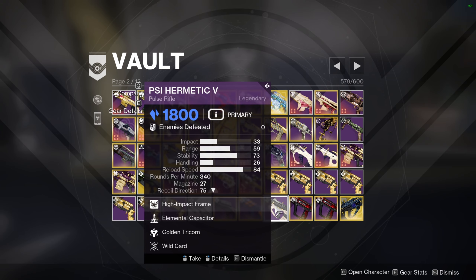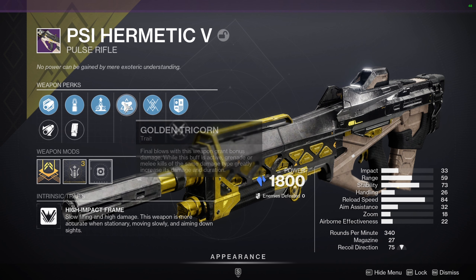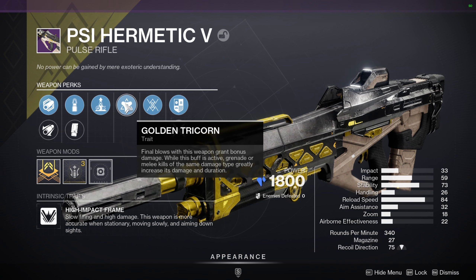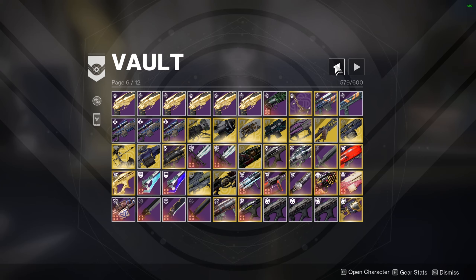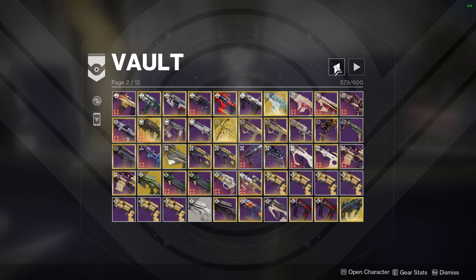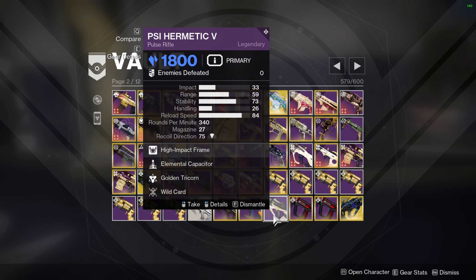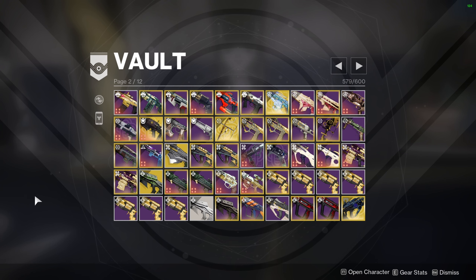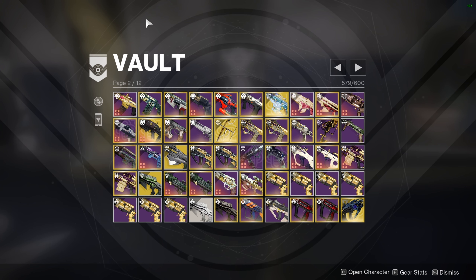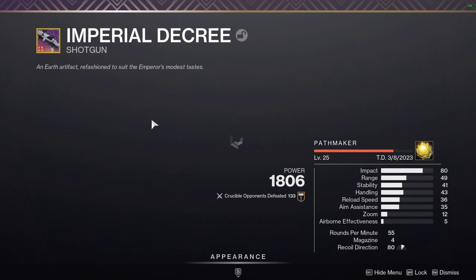The new world drop pulse rifle is actually really good, and the perk roll I'm looking forward to is Golden Tricorn, because Golden Tricorn might be really good with something like the Lancer Cap exotic — the one that makes ice picks that freeze your enemies. If you slide across them you proc Golden Tricorn times two, which is a 50% damage buff inside of PvP. Golden Tricorn is a silly perk but it's definitely not broken whatsoever.